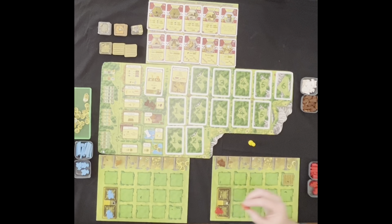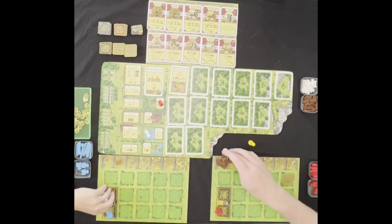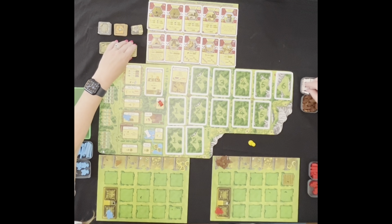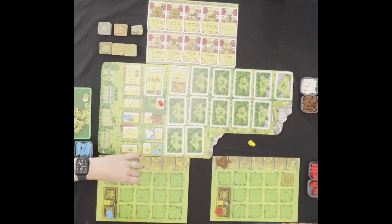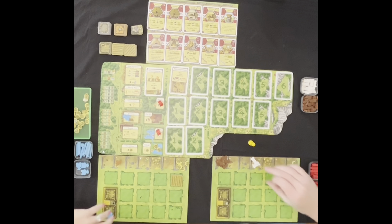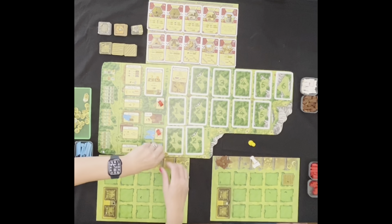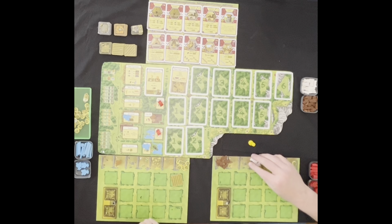I'm still first player. I'm going to go and get more wood. I'll go ahead and get a field. I'll go get reed. And I'll go ahead and take the food supply again, stocking up on food. We don't feed our people yet — we do that at harvest. Yeah, I always get scared because I know it's coming. And that's it — we placed everybody out, so let's take our people back.